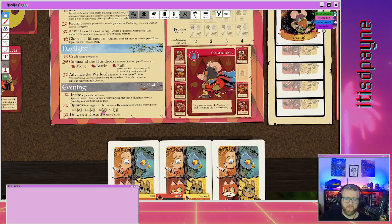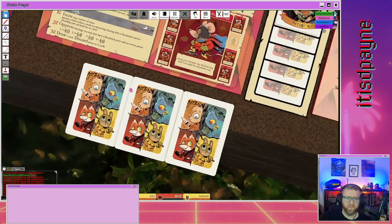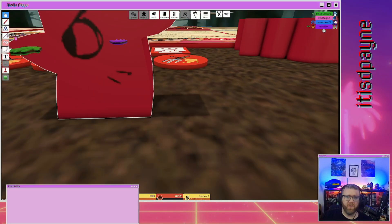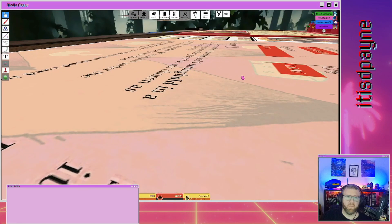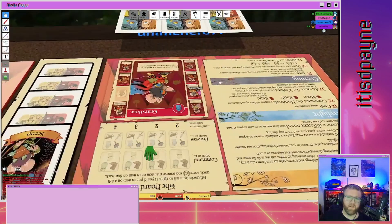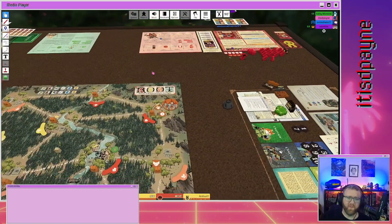Your evening steps: any number of times, spend a card to place a mob in a matching clearing with a hundreds warrior including your warlord but no mob. So you could spend a mouse or bunny card to put a mob in one of those two tiles.